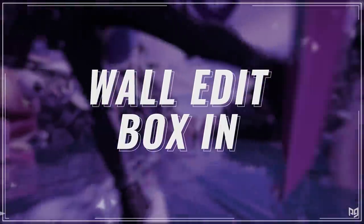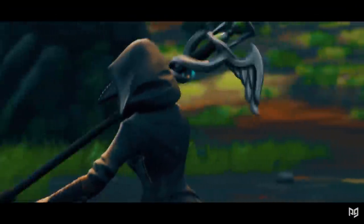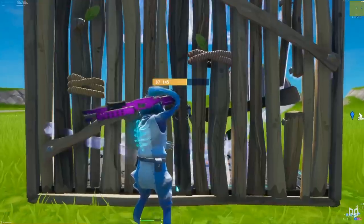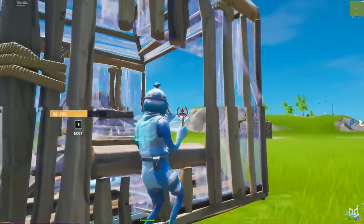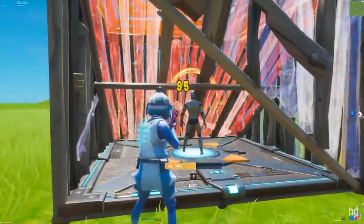The last technique: I want to show you a straightforward method to fully box in any opponent behind your wall. To start, make a wall edit — preferably either a corner or a window — then place two cones, one on the bottom and one on top. After that, follow up by boxing in your opponent with walls. Once those are placed, you can either rush straight in and go for the gunfight, or reset your wall and play it out from there.